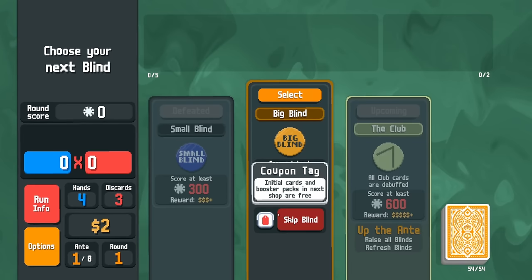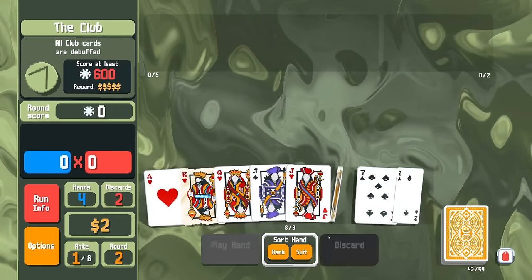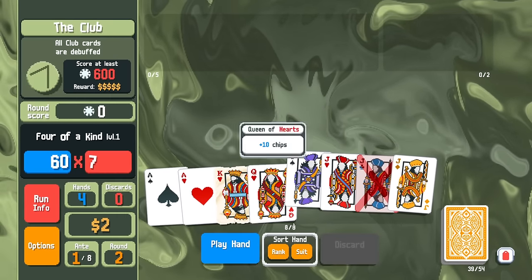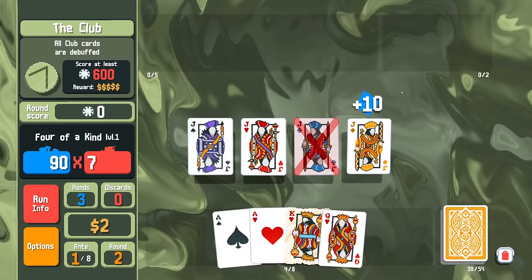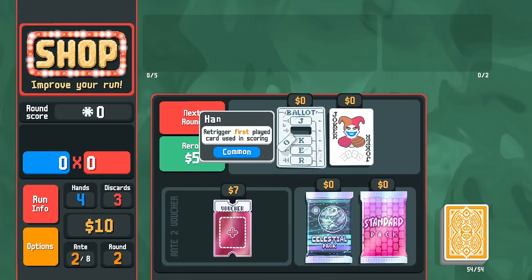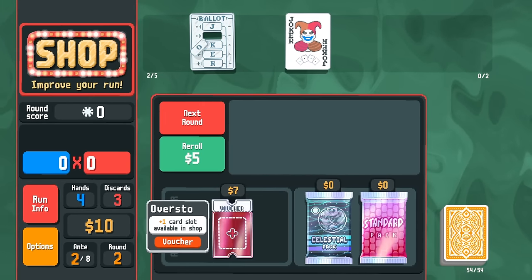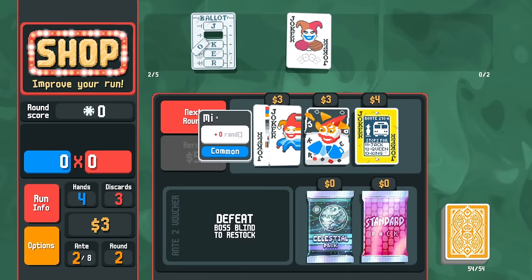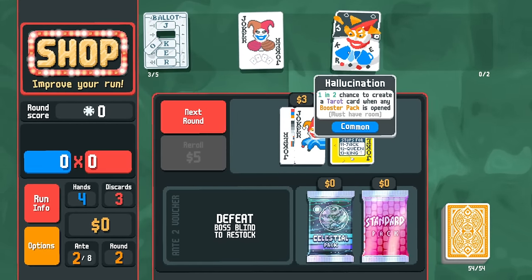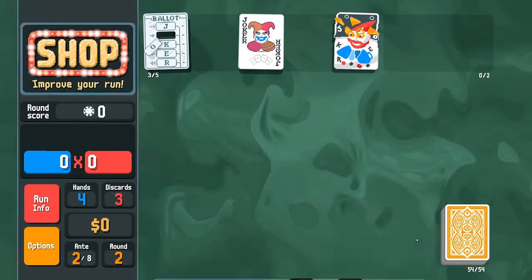We get a coupon tag — not the worst thing. All club cards are debuffed, no problem. We got a Lucky King and three jacks — then a boat with four jacks! From the shop: Clever Joker gives 150 chips for four of a kind. We'll sell it later. Overstock gives a third card slot. I like Misprint; Hallucination early on can be very nice too — we'll take that, especially with these two free packs.